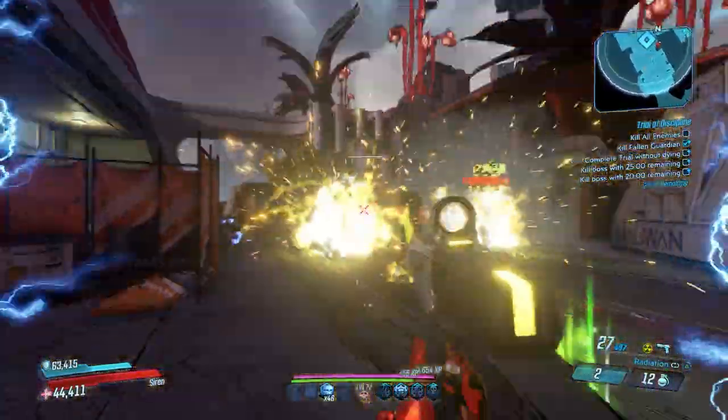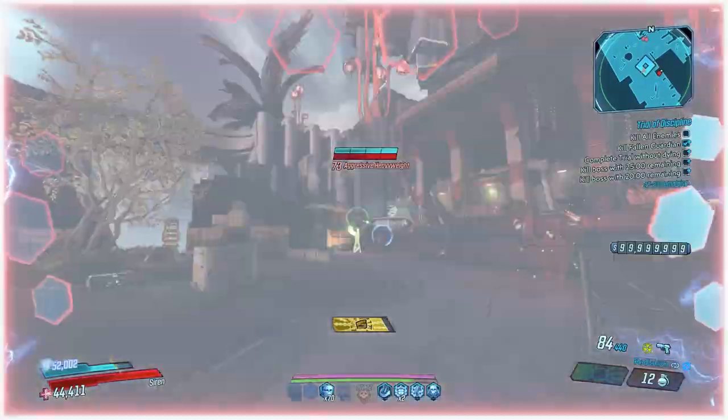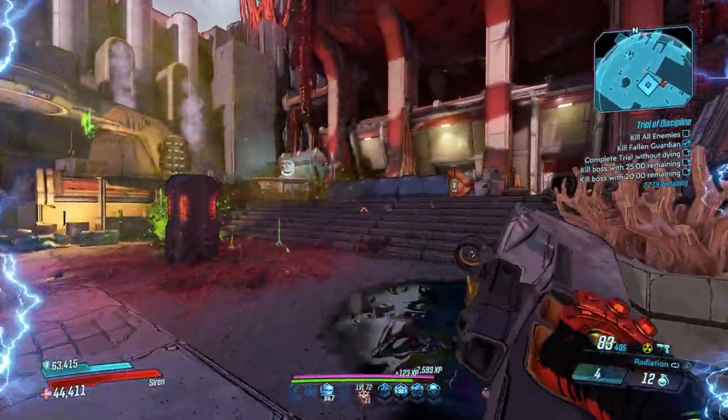Even better, this gun can roll with splash damage anointments, making it even stronger. That's the ideal anointment you should be looking for for every single vault hunter — some sort of splash anointment.